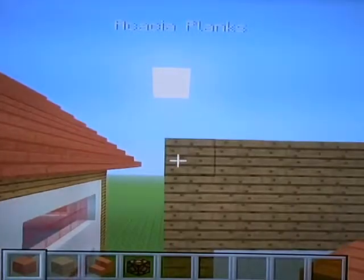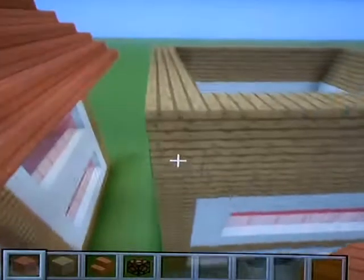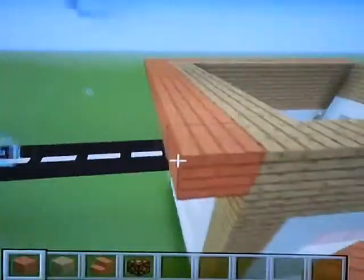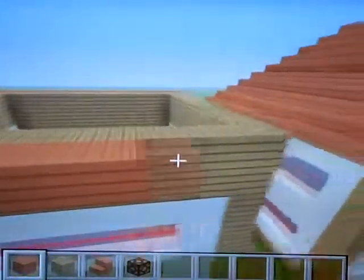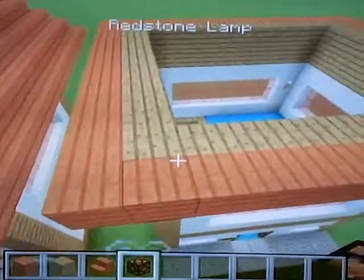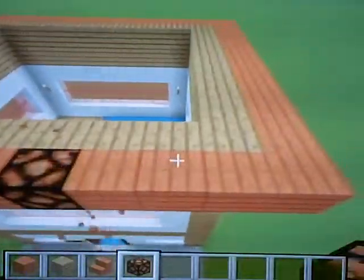Then you're going to get your acacia wood planks and go all the way around the house with them, just like this. After that, you're going to want to remove some of them so you can get your redstone lamps in, like this.